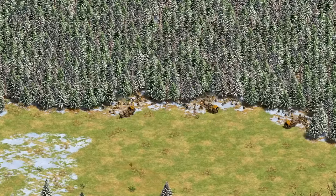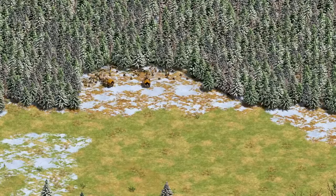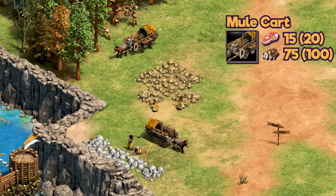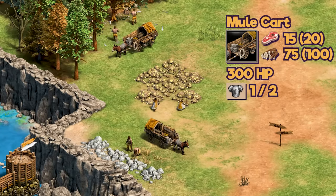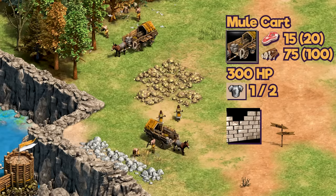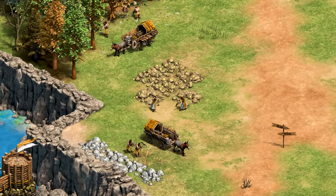The mule cart has to be built by villagers and it will automatically move to the closest resource that you can collect upon completion, except hunt. They cost 15 food and 75 wood for the Armenians, so the base cost is 20 food and 100 wood. It has 300 HP, 1 melee armor and 2 pierce armor, and in order to increase its armor and hit points, you have to research masonry in the university. It also serves as one of your buildings required to advance to the feudal age.